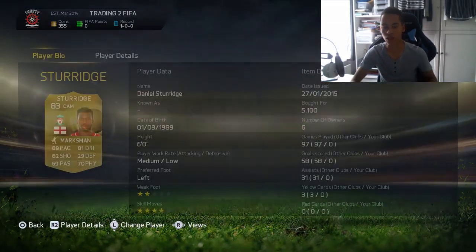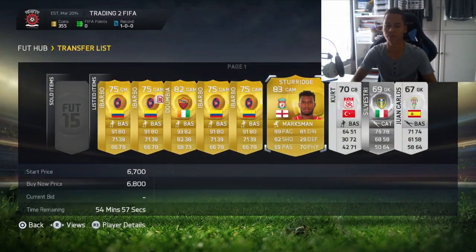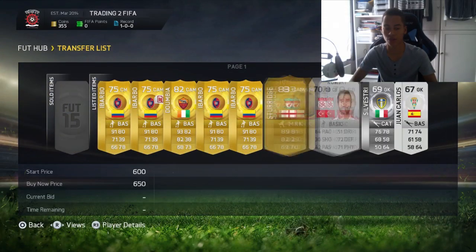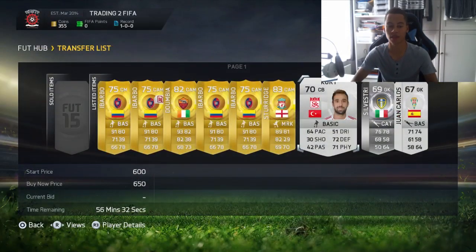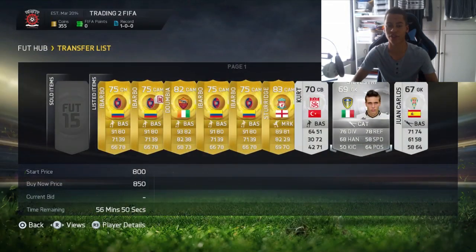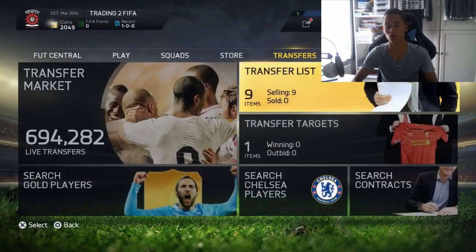We also picked up a Storari in the 59th minute for 5.1k — his minimum buy now is 7k — so we've undercut a bit and listed him at 6.8k. Then we've got three silver cards from my silver method: a Cutt for 200 coins with an 800 minimum buy now, Silvestri for 500 coins with a 1k minimum buy now, and Juan Carlos for 300 coins with a 1.2k minimum buy now.